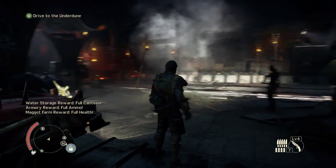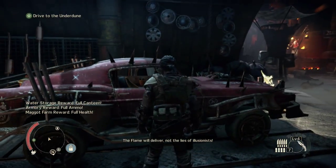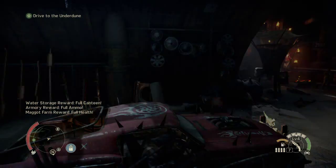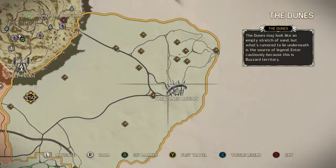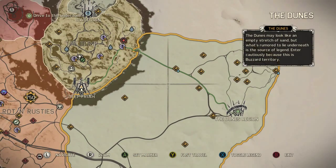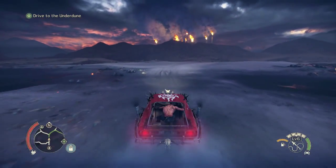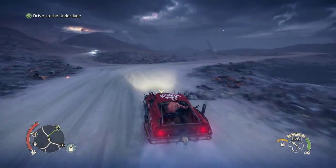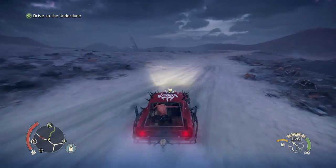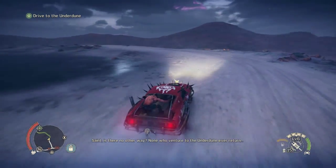Full canteen, full ammo, full health. We should have full fuel as well. Drive to the Under Dune. Let's see what's going to be the quickest route through - it's right near the minefield, fantastic. Let's see how that goes. Hopefully we'll be all right. I'm not too worried about those guys because we've got donkulous thunderpoon action.